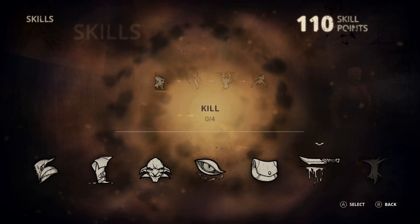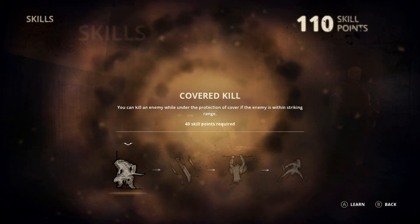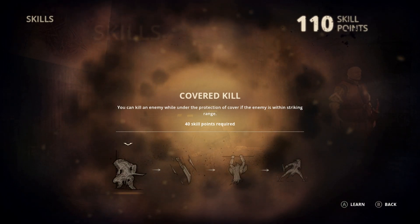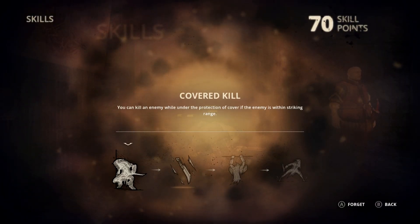Let's upgrade our skills here. I'm definitely going to grab Cover Kill - you can kill an enemy while under the protection of cover. If the enemy is within striking range, it costs 40 SP. So we've learned that.